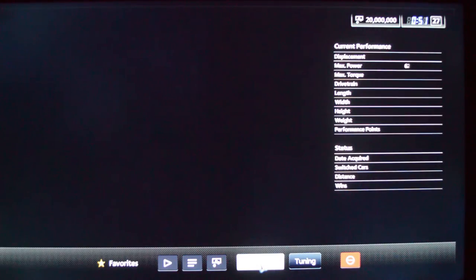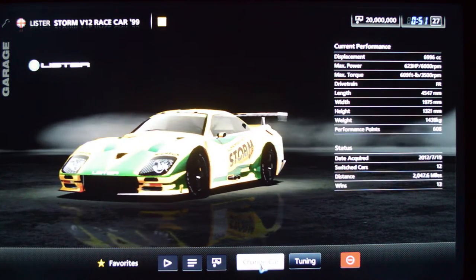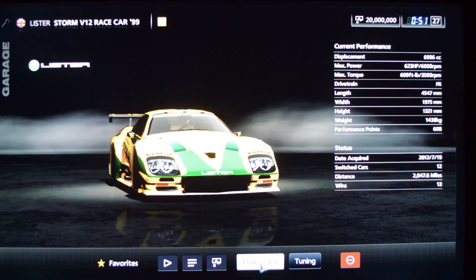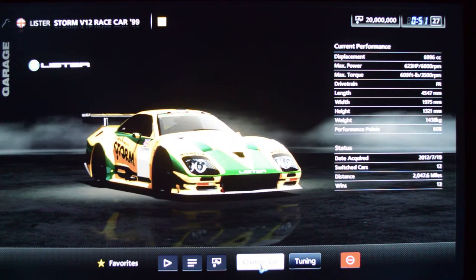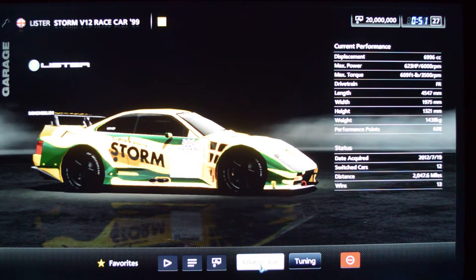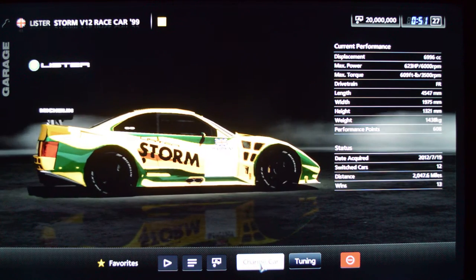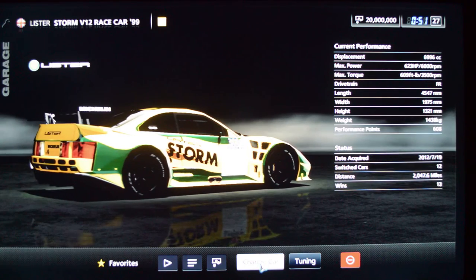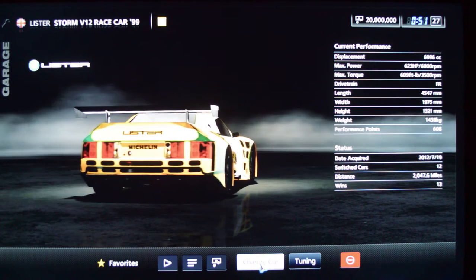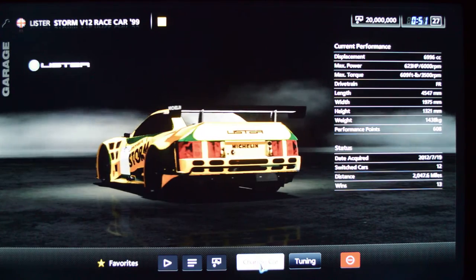The Lister Storm — I wish I could get a model of this car. Tiff Needell drove this car and did some episodes of Fifth Gear while driving it. It's got a V12 engine and it's one of the few cars in this game that really sound very cool. It's a lot of fun to drive. It's kind of heavy at about 1,400 kilos, but it has the power to make up for it — 623 horsepower. I've enjoyed driving this a lot around Le Mans.